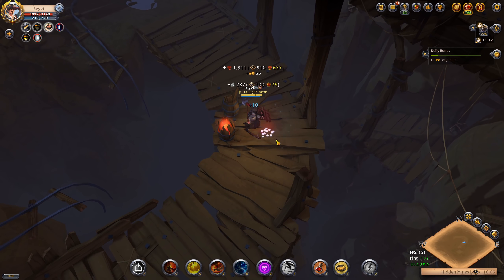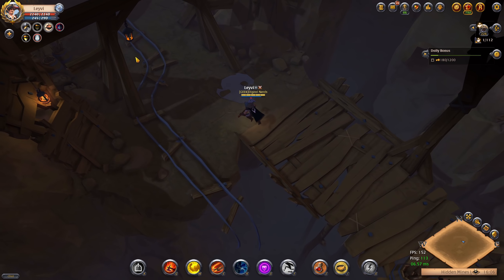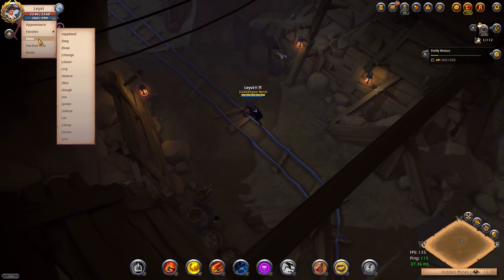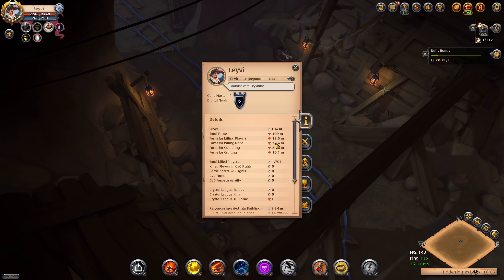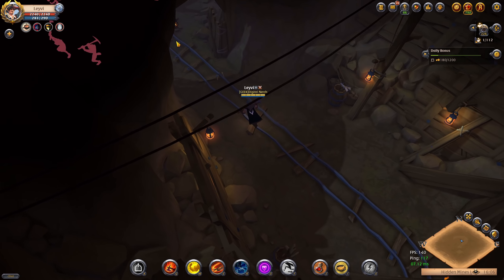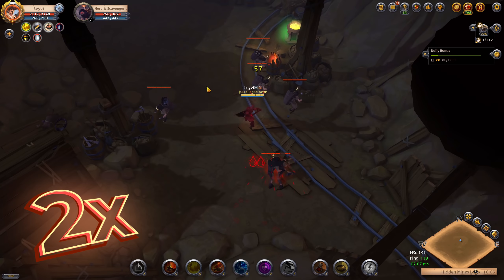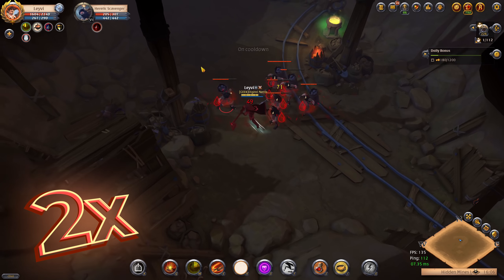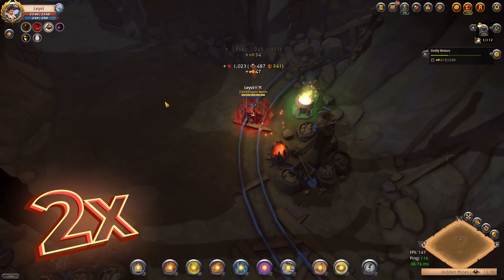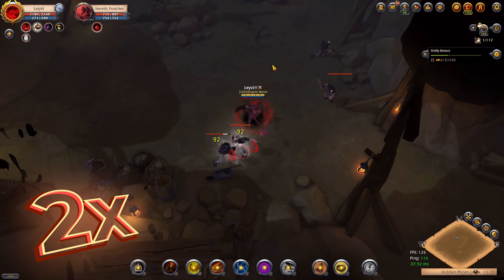I kill a couple of mobs and as you can see both the fame and silver are pretty good. To track fame gained, I open stats and see my current fame for killing mobs is 70 million and 483k. We will take another look at this stat towards the end of this dungeon to see how much fame we gained. As covered in my previous video about solo dungeons, you always want to pick up the shrines as the buffs benefit you a lot.